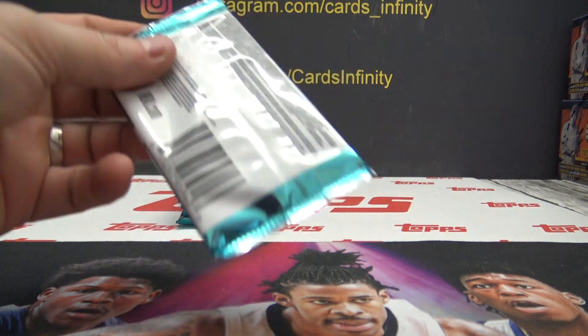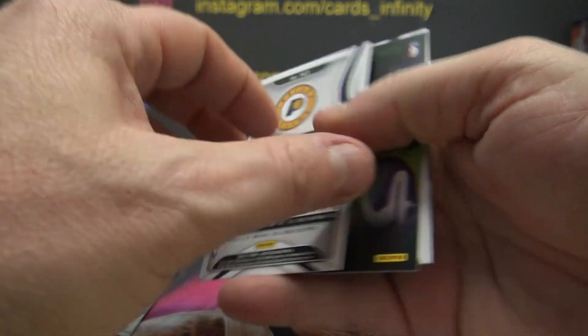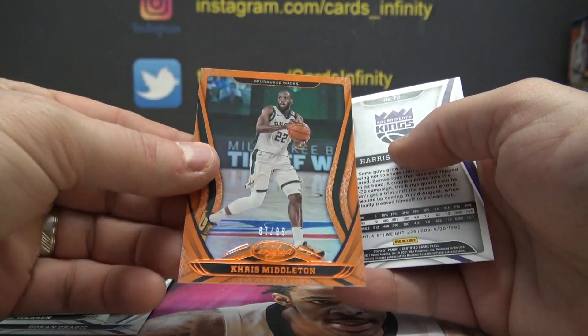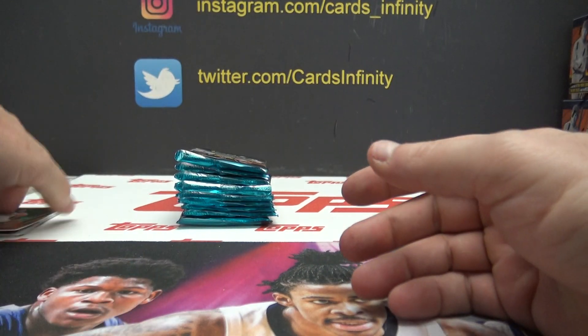Pack number one, Chris. You'll start us off with the high and the low numbers: Goran Dragic 101 — that won't hold. TJ Warren 143, 19 doesn't count, 87 numbered to 99, Chris Middleton, and 72 Harrison Barnes. So no real high or low in there that's gonna hold anyway.